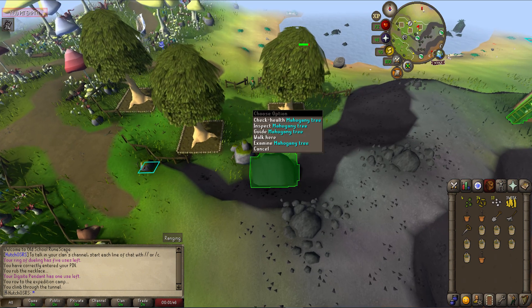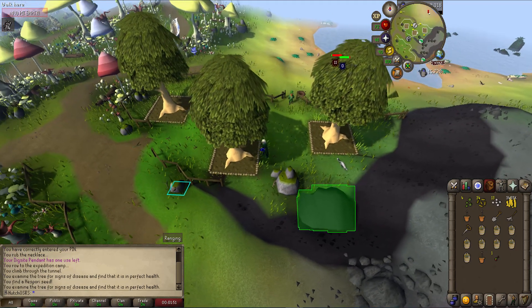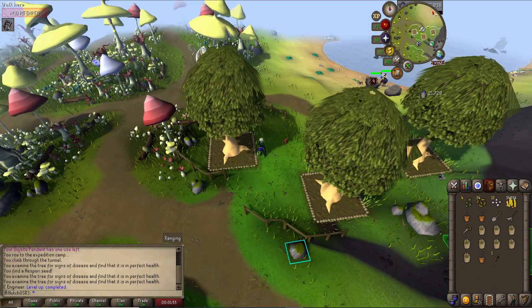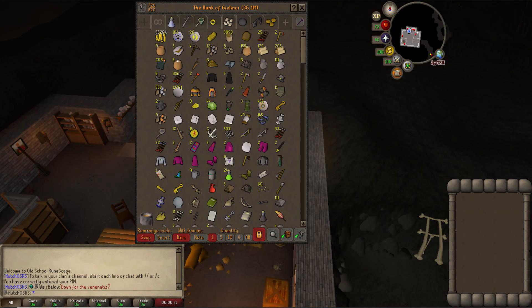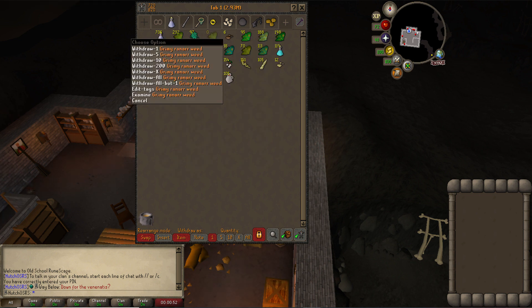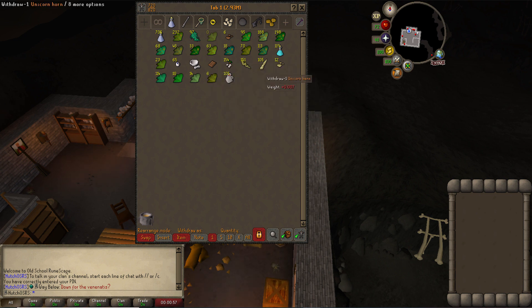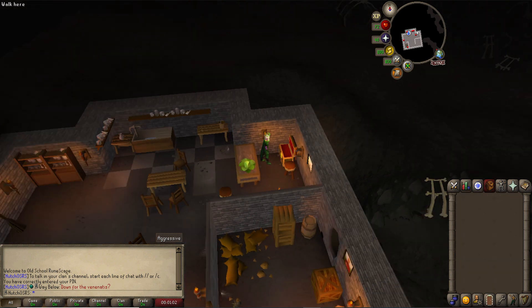Hopefully it pays off and we get some clue scrolls done. Didn't play too much over the first couple of days, so there are a few farm runs in there. We managed to get another farm level off the fossil island trees, ending up with 67 farming. I think it might be time to start getting some herblore levels so we can get super strength potions for the Vigorous Chain Mace. We're currently level 46 herblore.